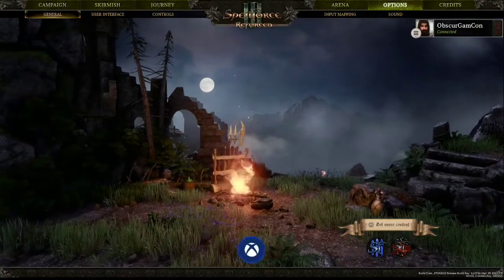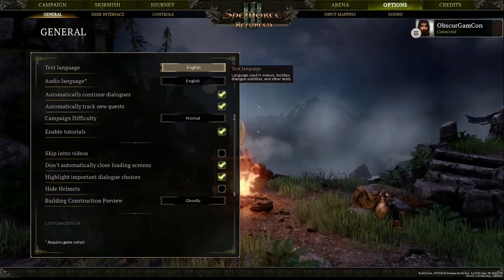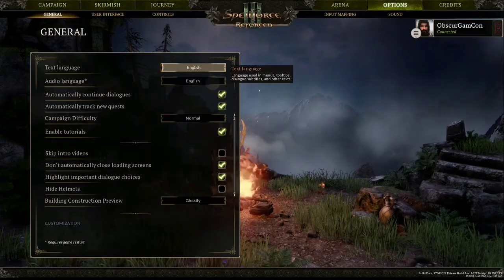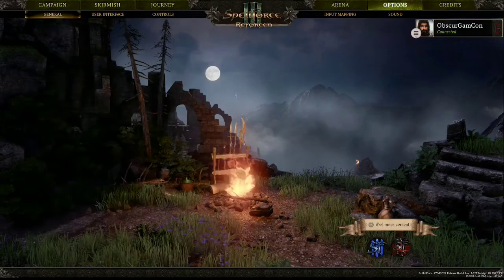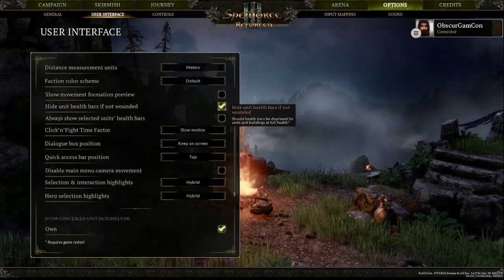Let's go into options. We've got general options — text, audio, skip intro videos, automatically close loading screens, highlight important dialogue choices. There are quite a lot of different options here, including user interface options.